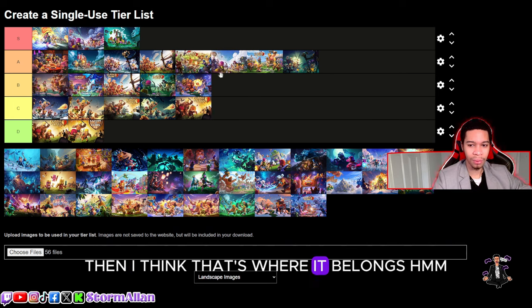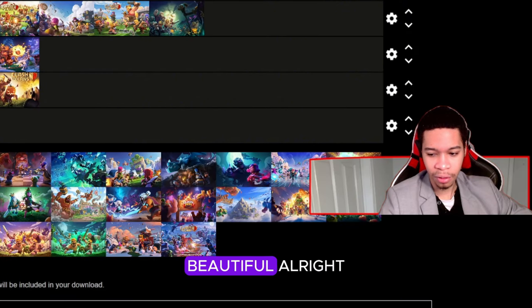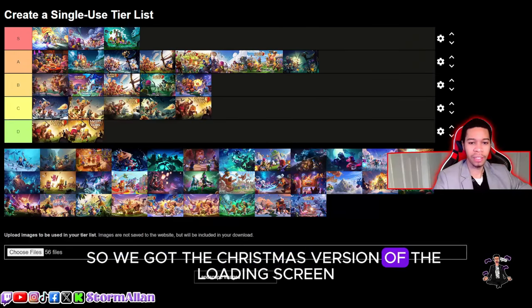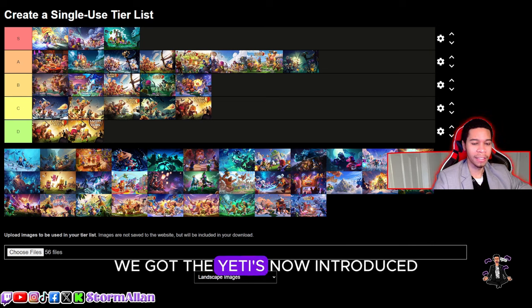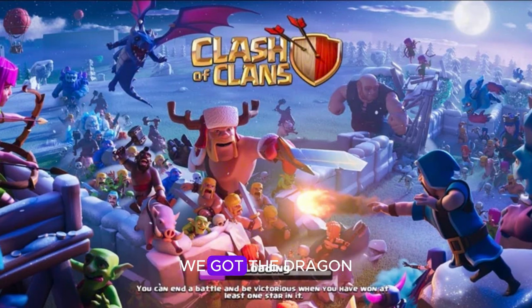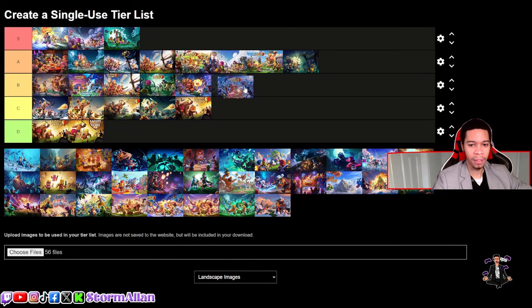Now we've got the Christmas version of that loading screen — the yeti is now introduced. This one has even more troops. The yeti's in the back, we got the dragon. The king looks a bit silly in that jolly outfit, and just because of that I think it is a B-tier loading screen — nothing more than B.